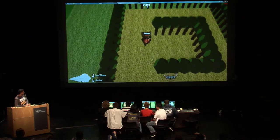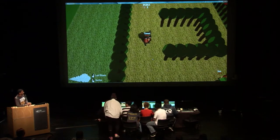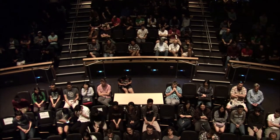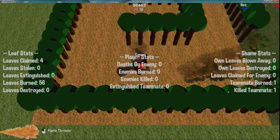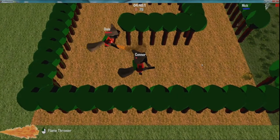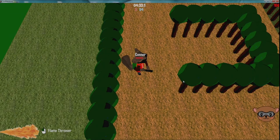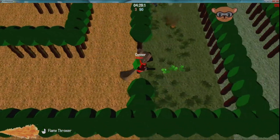You can also hit Tab at any time to see the stats. Blue team has a leaf but Connor's kind of let it go. Now we're actually going to play.